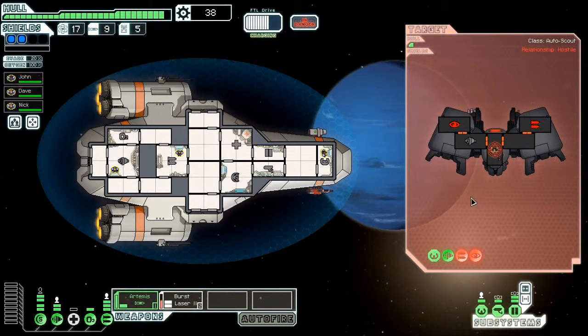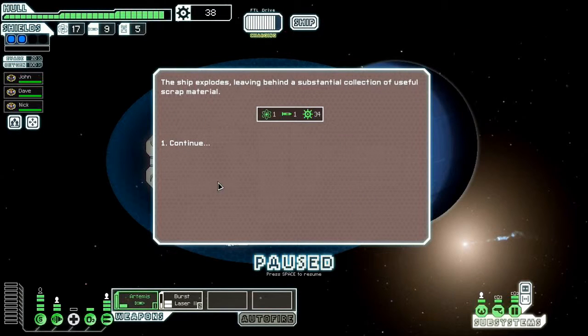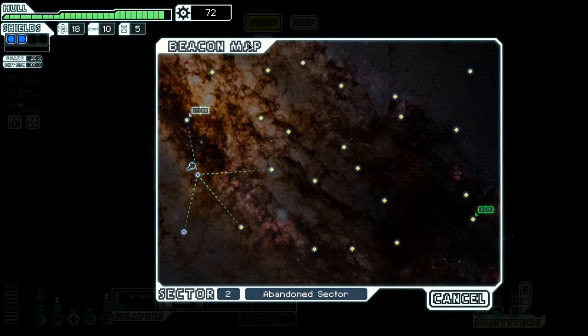The thing is, ion damage doesn't damage the hull and it goes away on its own. Now our shields are back up. Any second now — there we go, done. Now when it doesn't really matter, we hit three times. It's nice to know that in the space-age future, we still abide by Queensberry rules — even in a time of civil war, not all is lost.